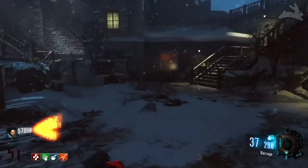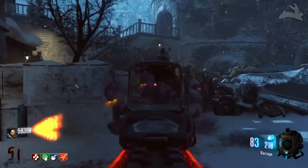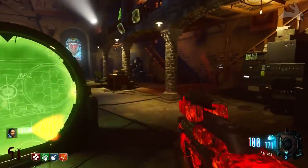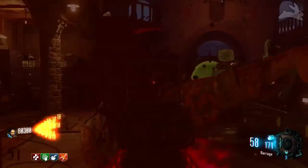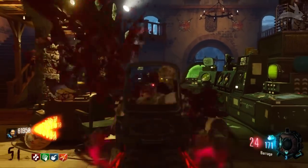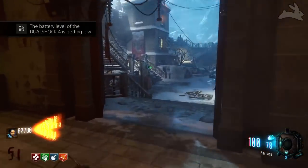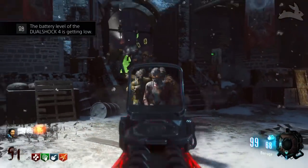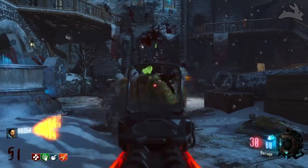Overall, besides the 100-round magazine, this is a pretty average gun, and on round 50 it's gonna behave just like that. It's not really gonna be as good as a Springfield, and you're gonna be unloading a lot of bullets into zombies before they start to drop. That 100-round magazine is actually pretty handy in that scenario, but you're gonna be unloading like half the magazine into one zombie before it dies — roughly 50 bullets per kill, ballpark.